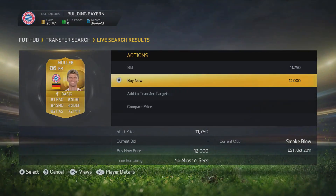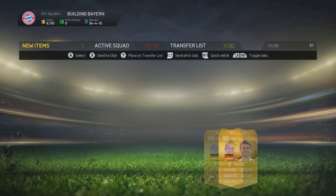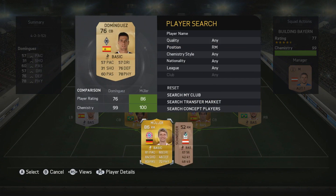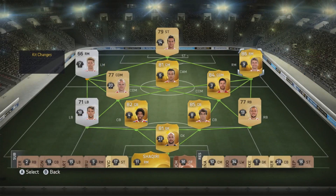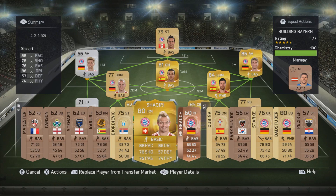Muller is at right mid. I wish he was central this year — he would be so good for this team if he was a striker or centre attacking mid. He does play there occasionally in real life, but we are going to be playing him at right mid. We give Muller the kit number that he desires, which is number 25, and then we give him that check mark on the checklist — another player on that right-hand gold column.